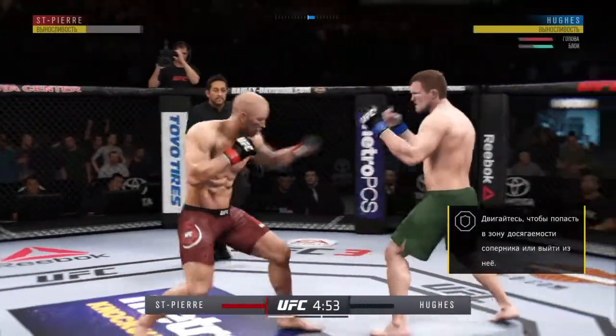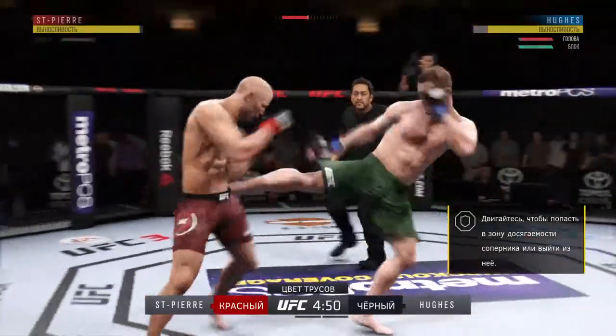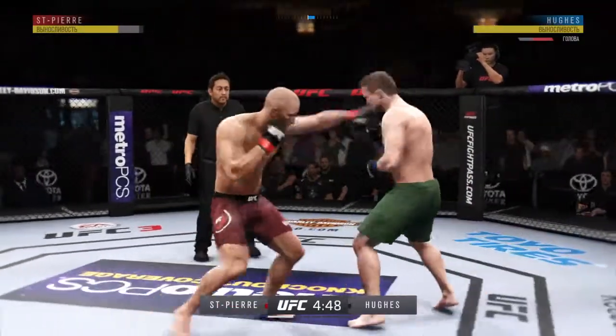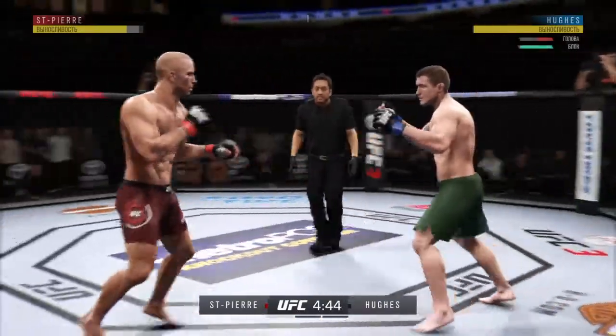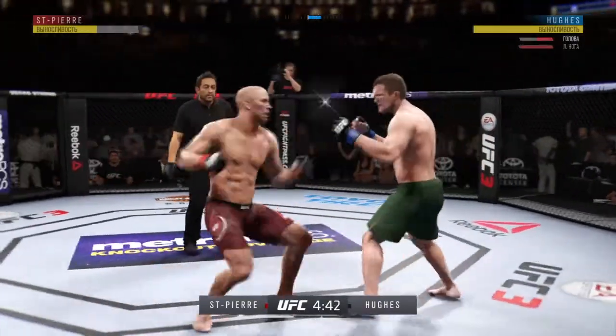Nice punch there by GSP. Hughes' kick to the body, that one blocked by the defense. Oh, nice little sequence of punches there. Hughes gets touched by that kick there.